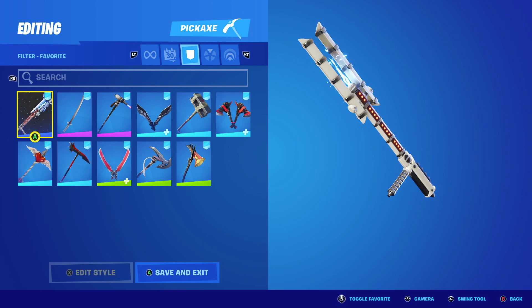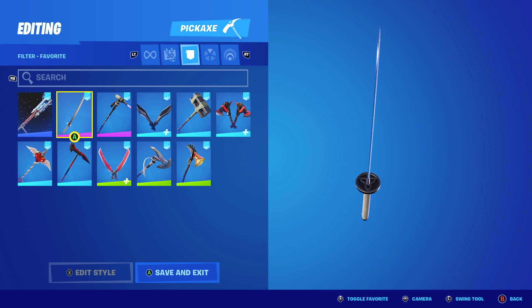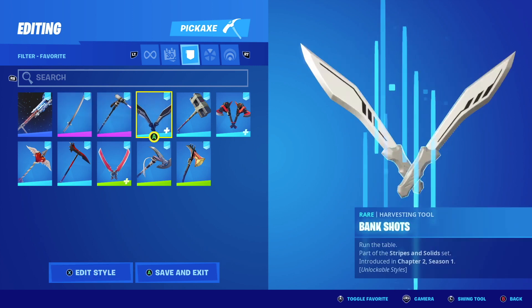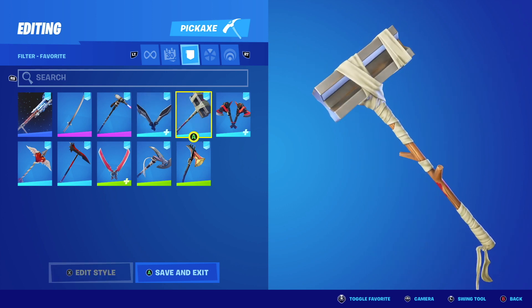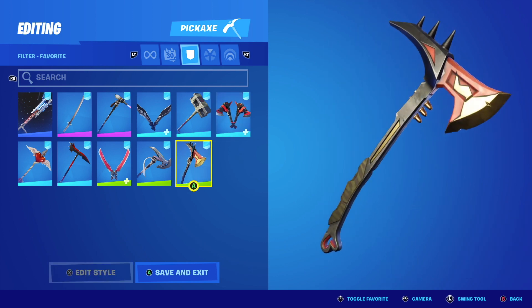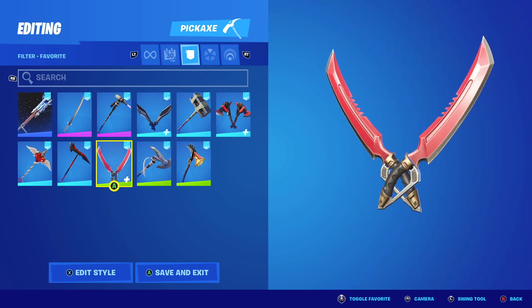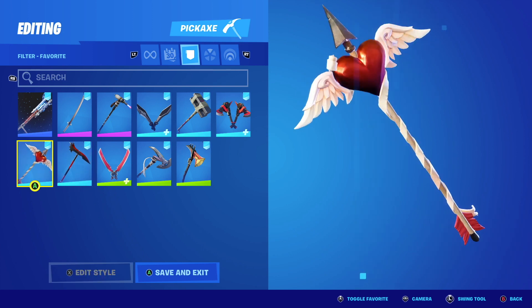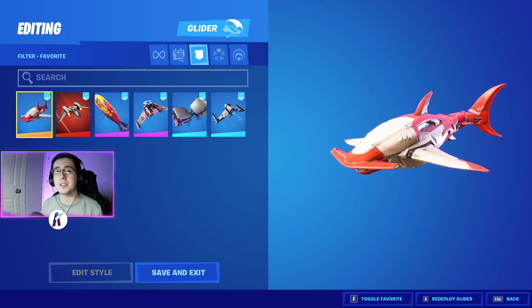After the skins we now have our pickaxes. Following up from the pickaxes we now have our gliders.